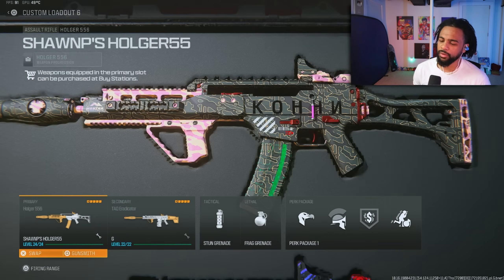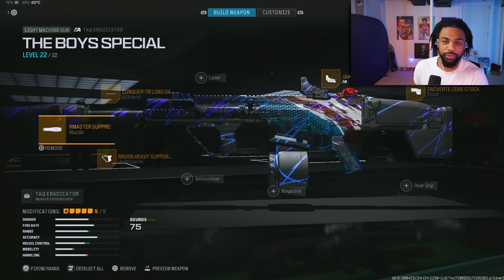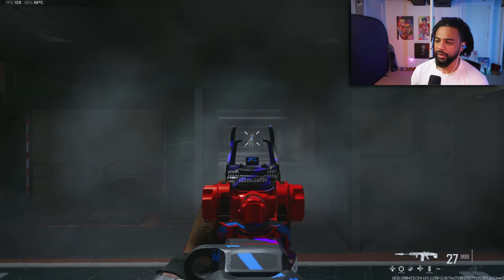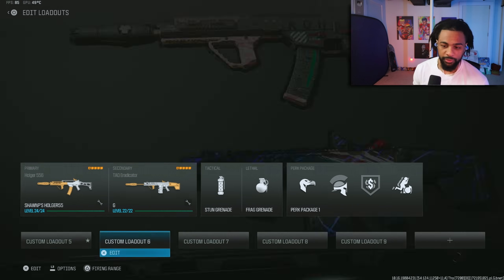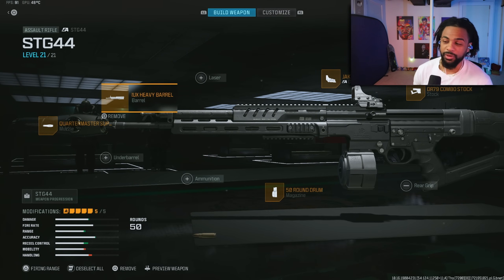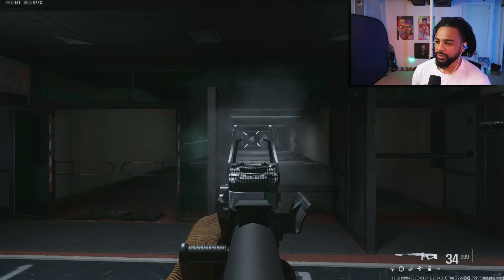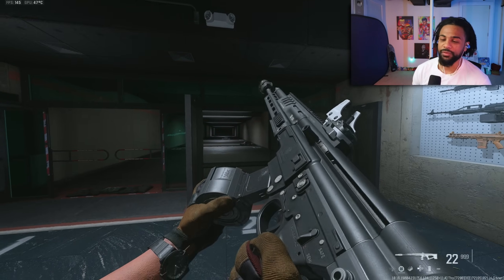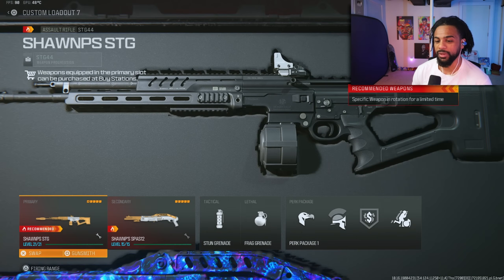For the number one and two spots, these are kind of tied in my opinion. The Attack Eradicator is absolutely crazy right now. This build does not move and the time to kill is some of the best in the game from zero to 100 meters, even compared to the STG. The STG has really good damage values from zero to about 45 meters and then starts to drop off, but if you're not really hitting shots past 50 meters anyway, then use the STG. With this muzzle and stock, the Attack Eradicator is just a laser — it really reminds me of Warzone 1 guns.